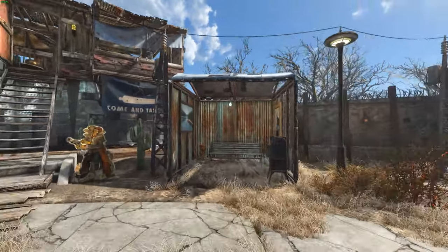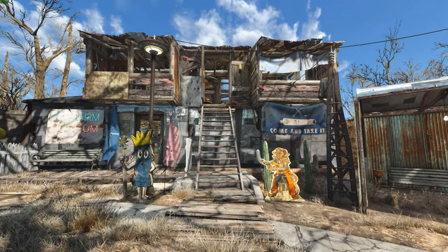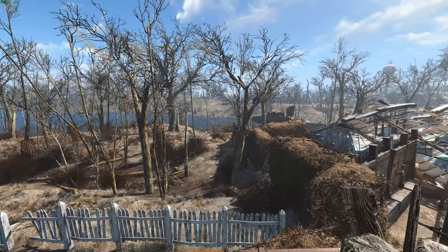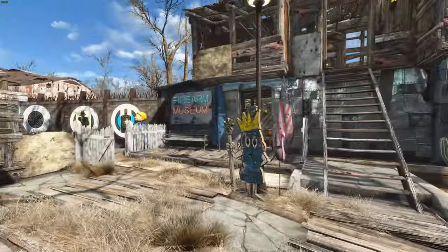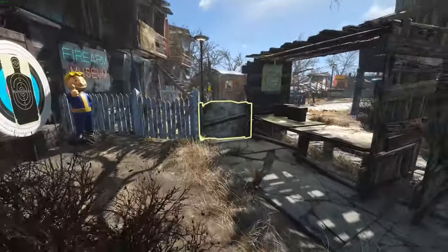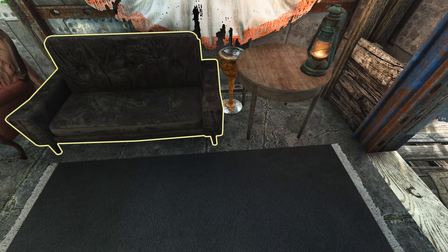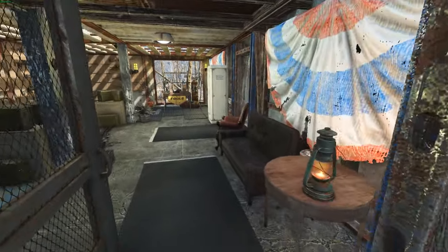On top of the firearm museum is the guard spot — some seating arrangement, you can get a nice view of this side of the settlement, some ammo boxes. This is the last guard station. Down here is my firearm museum. You can actually go inside — I made sure to surround it with defenses. My stuff keeps moving around, which is really annoying, but I'll just place it there.